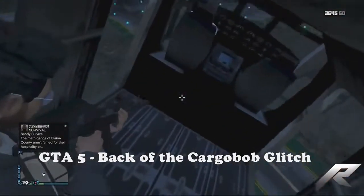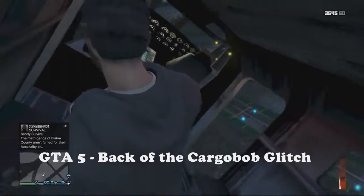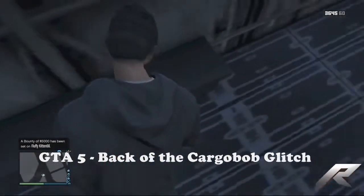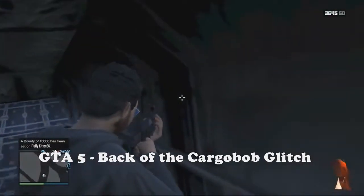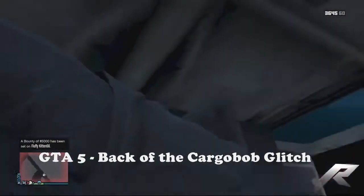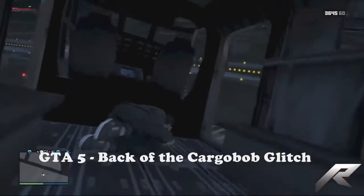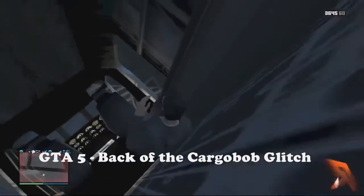This glitch is an opportunity to make the fun in GTA 5 even more fun than it was before. It's the getting-in-the-back-of-a-cargo-bolt glitch. It gives you the opportunity to glitch around in the back, get your sniper, and scout people from the very top of the map. It's just a really fun glitch.